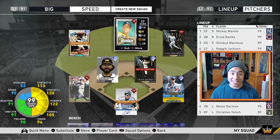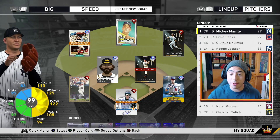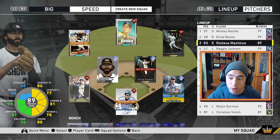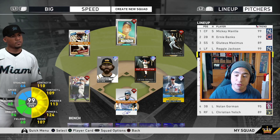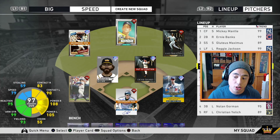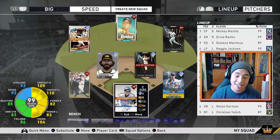Ernie Banks is going to be batting second this game, that is a fact. We took out Correa and we're putting Pablo in. I'm liking this team right now. Mickey Mantle batting leadoff, Ernie Banks batting second, Gluteus Maximus batting third, Reggie Jackson batting fourth, Gary Sheffield batting fifth, Chipper Jones batting sixth, Cody Bellinger batting seventh, and Craig Vizio batting eighth.